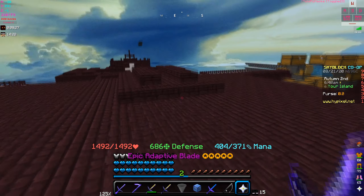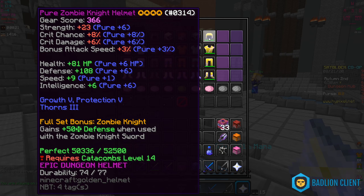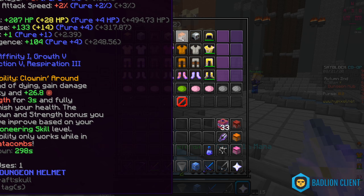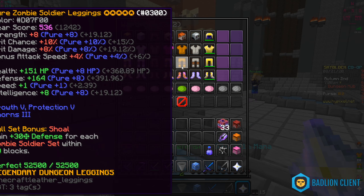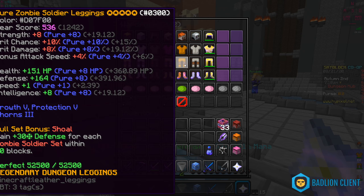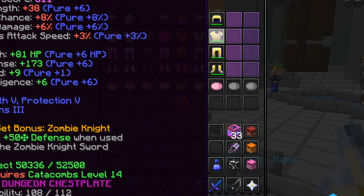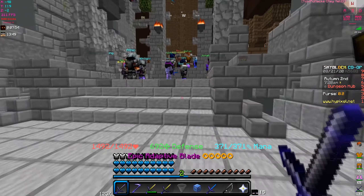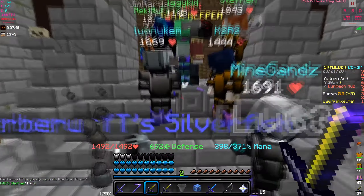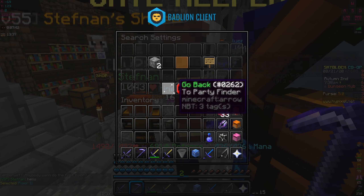Today we're testing this out. Last video we used the zombie knight armor which was pretty good, but now I'm comparing it with zombie soldier plus Bonzo's mask — three-fourths of that combination. We're going to look at the health and defense. This set is fully tiered out while we're missing three pieces at tier five on the other. Today I'll be using the frozen scythe and doing floor two runs to get some loot.